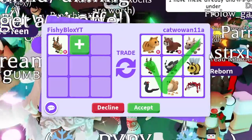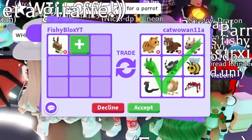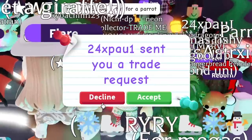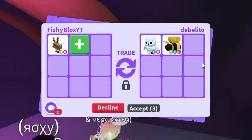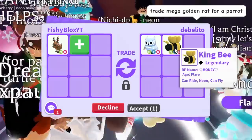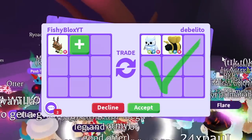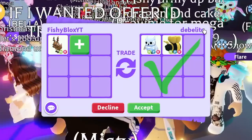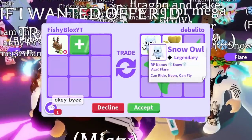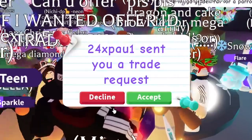I'm going to tell them I'll think about it since it's only the second offer. Next trade: we have a neon fly ride snow owl and a neon fly ride king bee — pretty cool offer. I think this might be a little bit better than the neon unicorn offer. They hit accept; I'll think about this one. So far this offer by Debolito is in the lead.